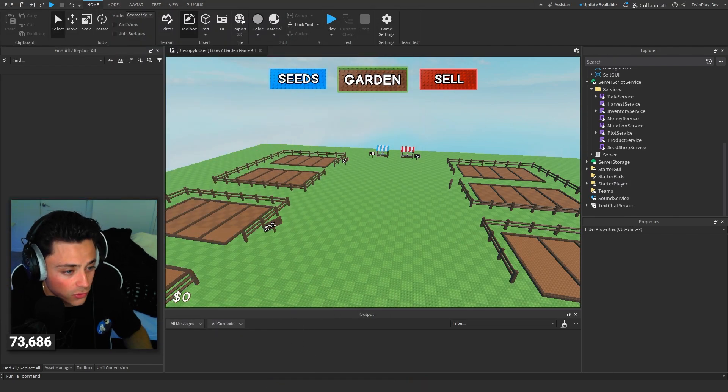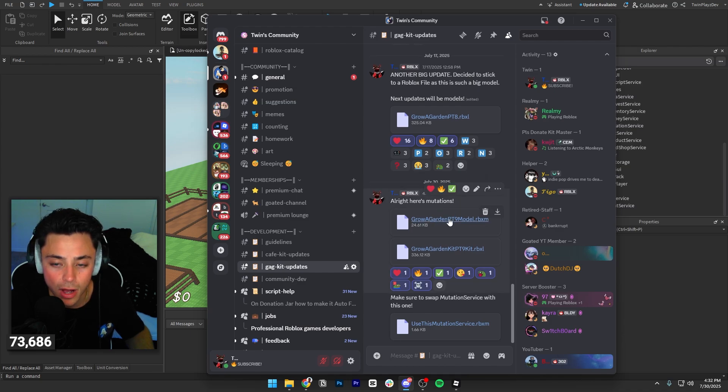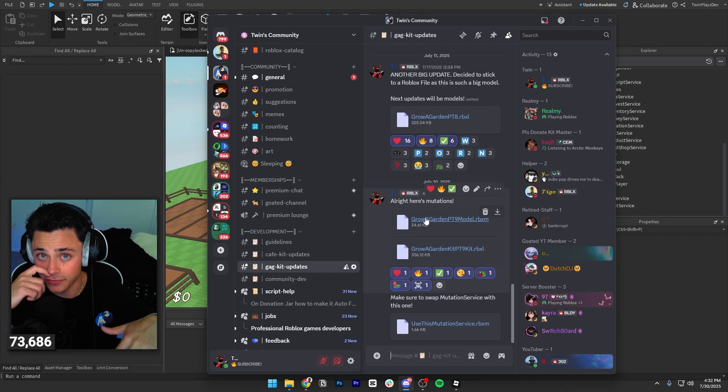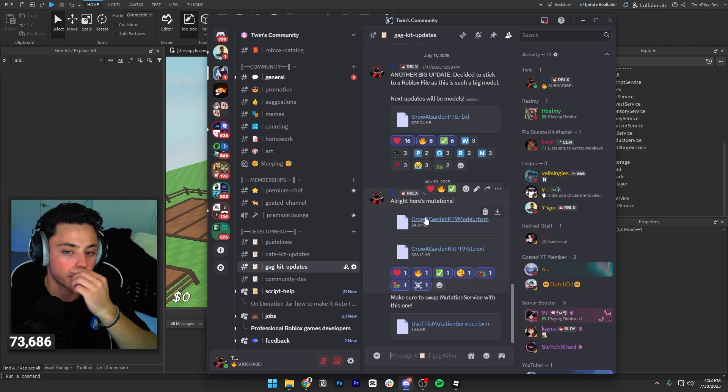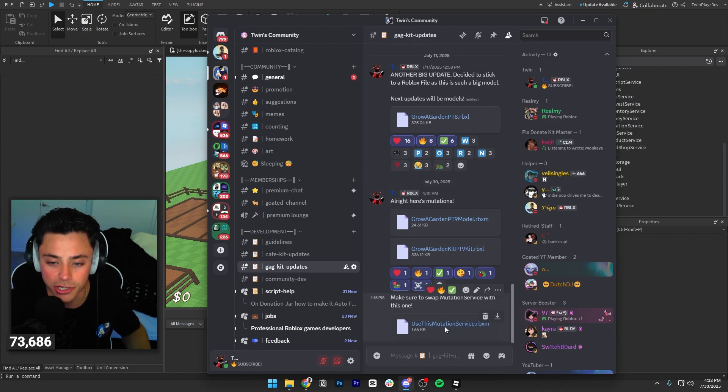But if you also want to, the main way of doing this is I actually recommend joining my Discord server, because I have everything in there. So if you want the model, this is the model. If you're watching my past videos, it has the model which we'll be importing, or you could just have the kit itself. And of course, this is the new mutation service, which I will talk about as well.